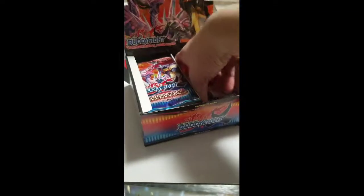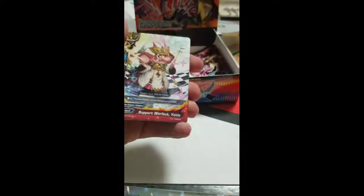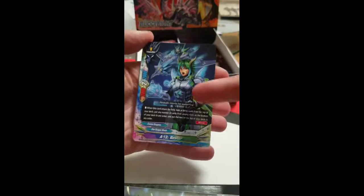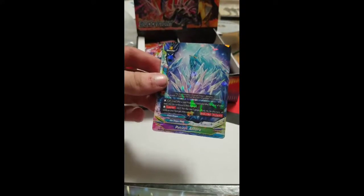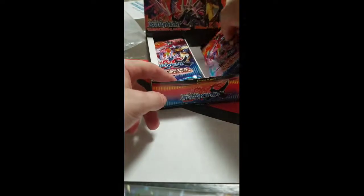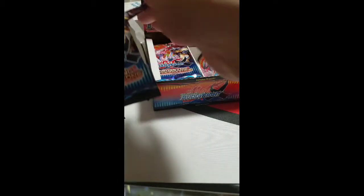Three more packs remain. Buddy Together, Support Warlock Welda, A13 Bester — good card for Cosmo Dragon support — White Crystal Dragon Kenlar, and Patient Athora. I don't mind maybe building an Athora deck, but I'm not sure about the defensive style — I don't know how I feel about it.